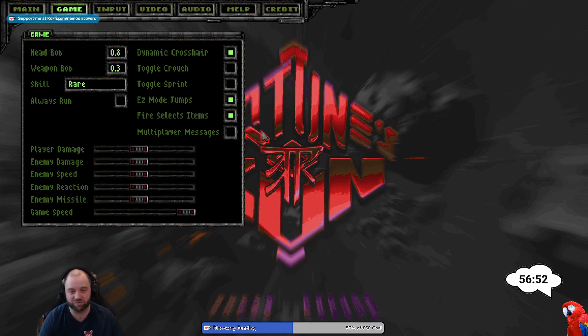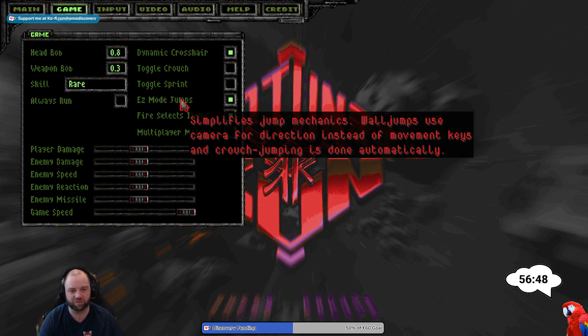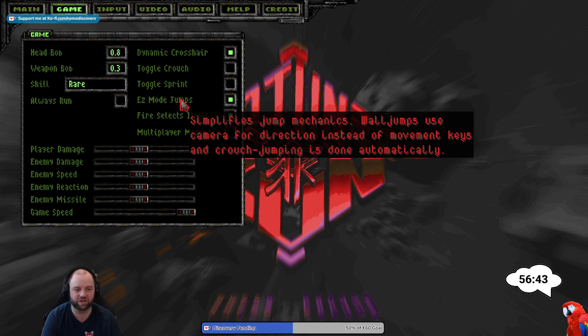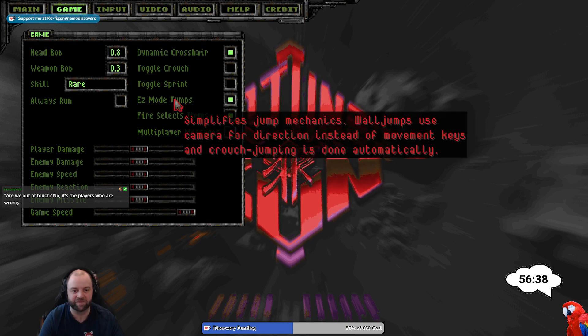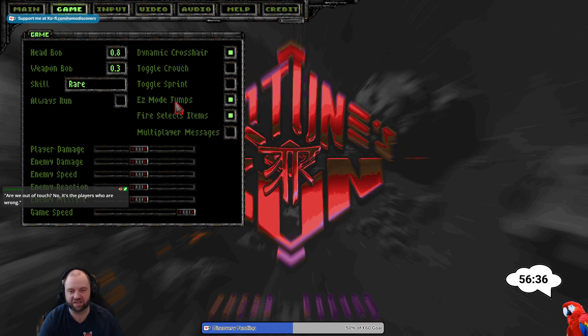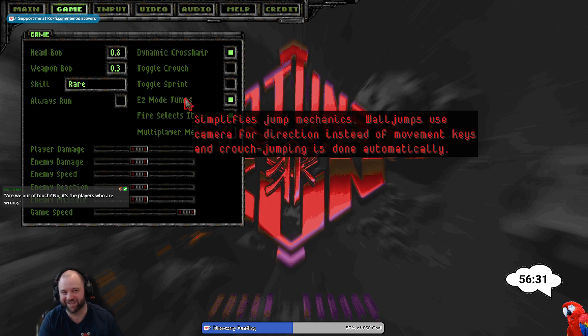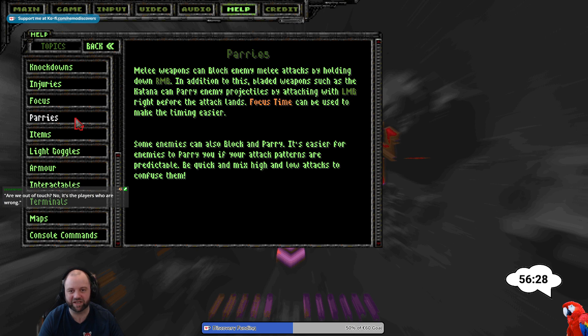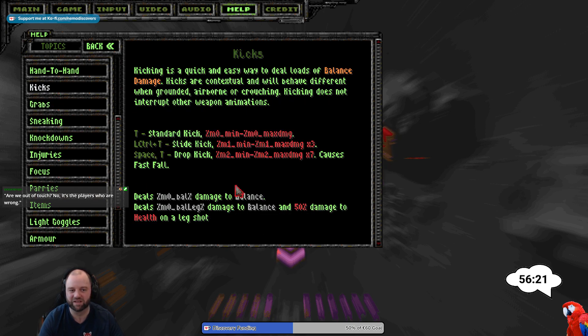There are lots of options, which is really awesome. There's an easy mode for jumping, wall jumps use camera for direction instead of movement keys, and crouch jumping is done automatically — I enabled that, it's not enabled by default. Because I will have to do lots of other things at the same time anyway, since this game is on the hardcore side of things. Parrying is a thing, knockdown, sneaking, grabbing, kicking — so there's lots of input you need to take care of.